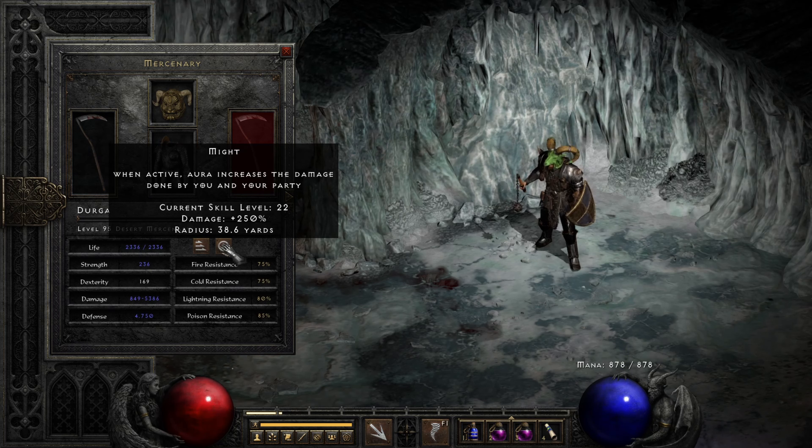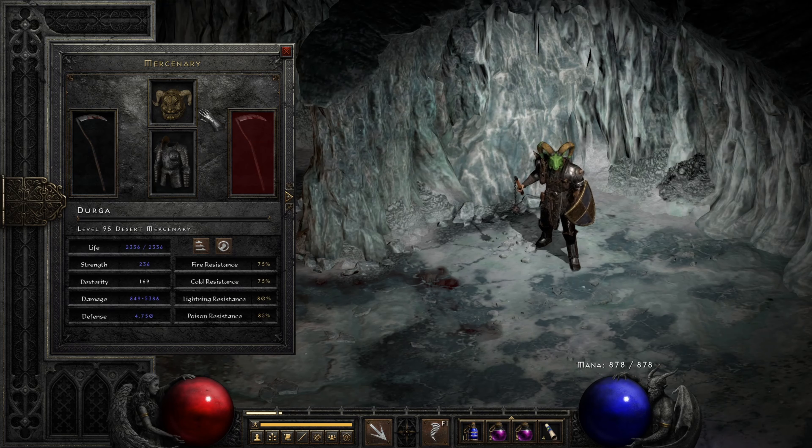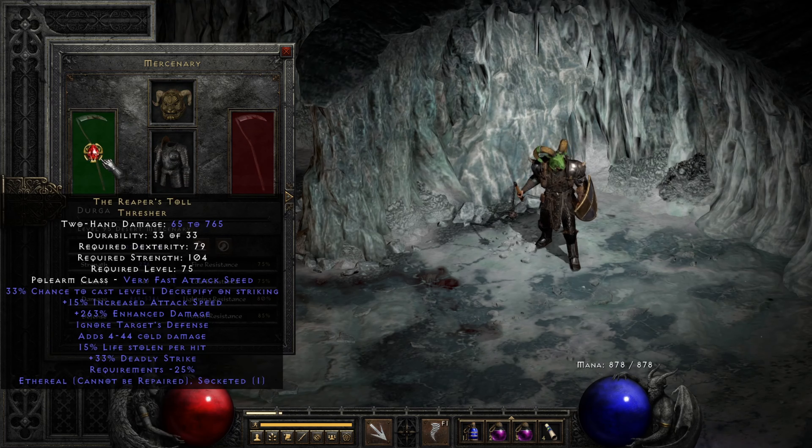Durga is our Act 2 Might Merc, and honestly there's no overwhelming best choice if you're going down the Act 2 path. Act 5 Mercenaries are great with this build too — this is ironically one of the more customizable aspects of playing Windy Druid. Even if you're committed to Act 2 Mercs, you can run a Holy Freeze. It doesn't seem like you'd need it with Hurricane, but Holy Freeze actually has a slightly wider radius and can bring people just at the edge of Hurricane into range more easily. I'm opting for Might for more raw damage. He is running a classic Andariel's Visage, Fortitude, Reaper's Toll setup — all three ethereal, all three very well above average.